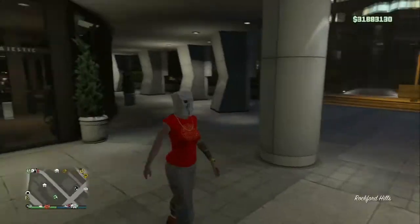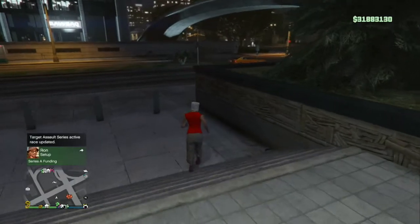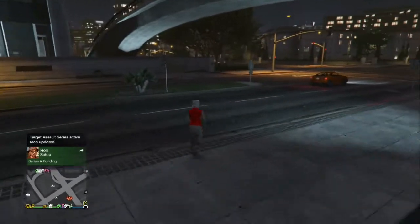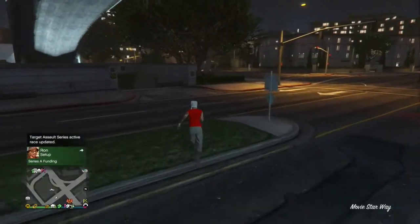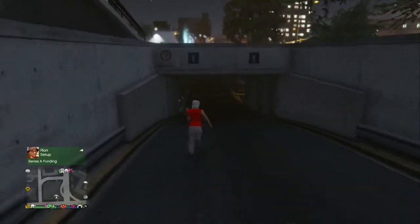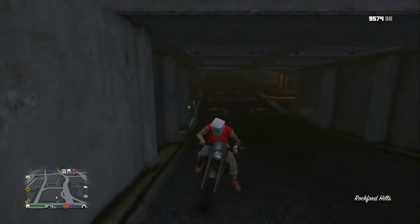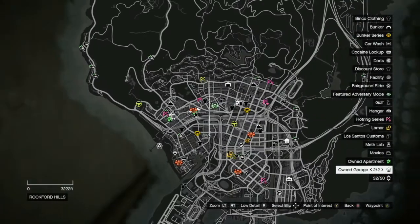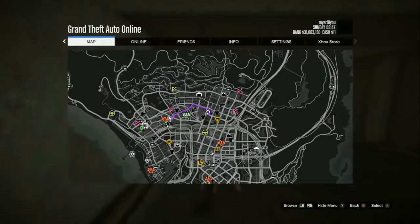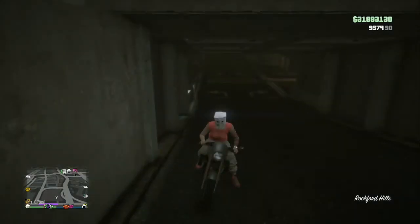When you go outside your bike should be sitting there and the glitch is pretty much done — take it over to the garage. It doesn't take a lot of time and it's not netting you a huge amount, but a Benny's bike fully modded will net you around $350K. Not bad for six or seven minutes of duping. If the other glitch isn't working, this is a good way to get the money to buy a facility or a CEO office.